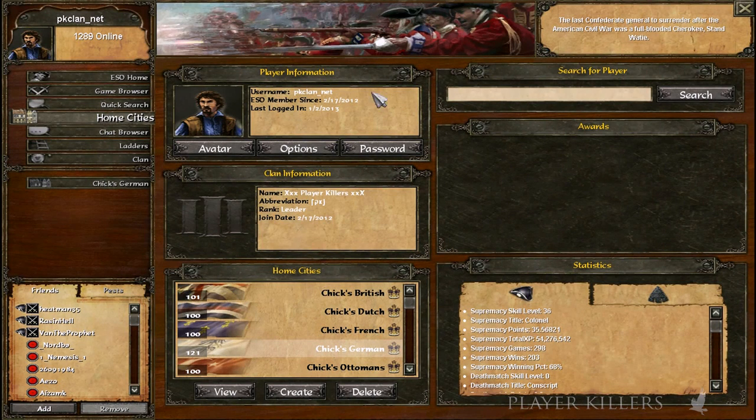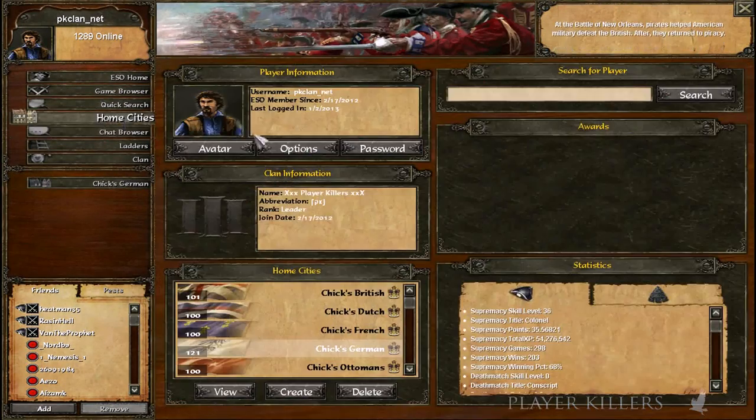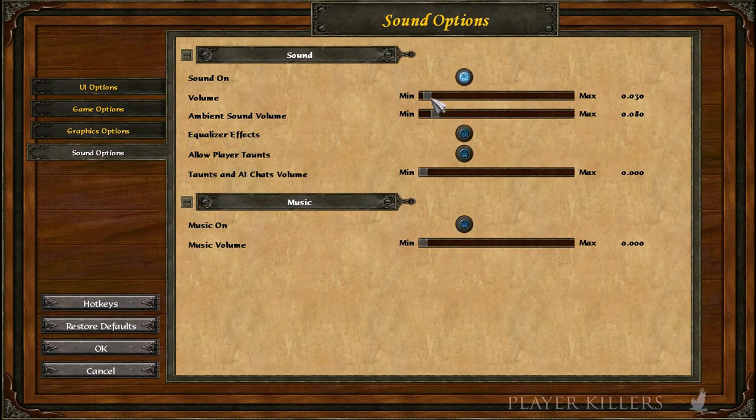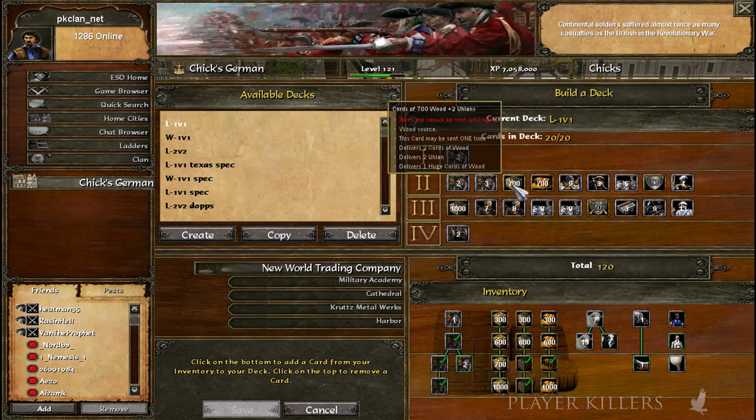Hey guys, good evening. Today we're going to do a German guide — it's been long awaited. We have lots of decks here. Germany does not fish, keep that in mind. Land 1v1: two settler wagons is always going to be your first card. For your second card, Germany has three options: three settler wagons, 700 wood, or nine crossbow.